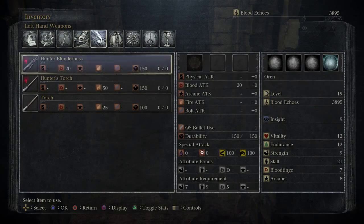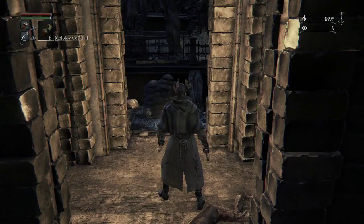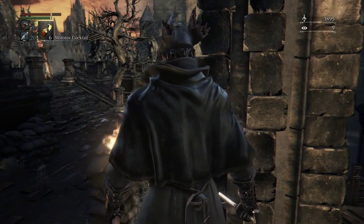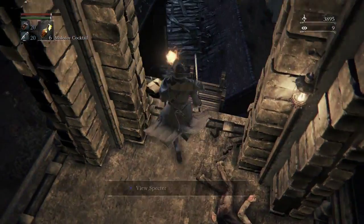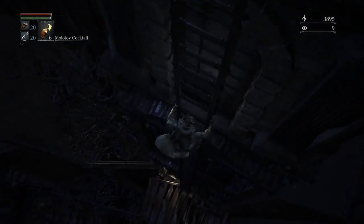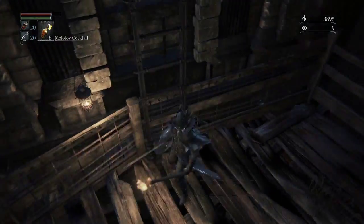I want to check in on our torch. Its durability is not going down. I thought since it's a torch, it might go down in durability over time. This is how I get back up top if I want to, but I don't want to, because I want to explore. I was curious if the torch was going to continually lose durability because it's on fire.